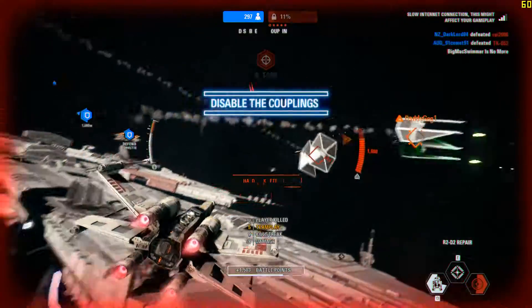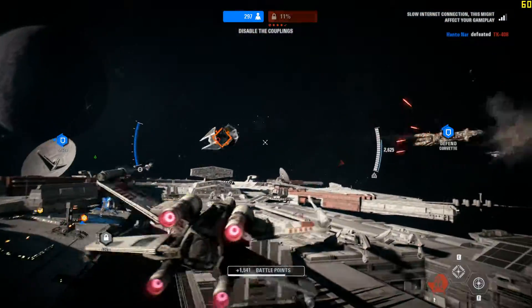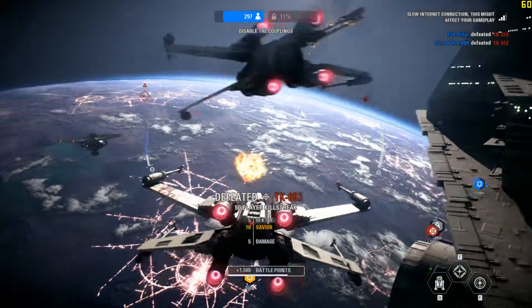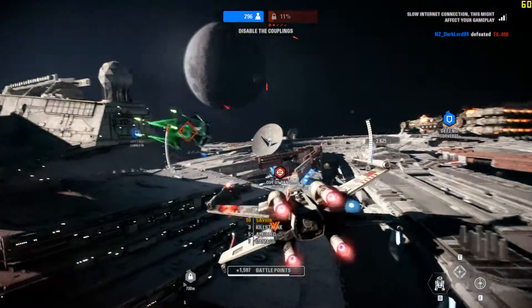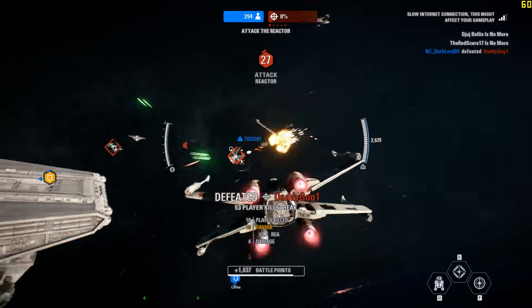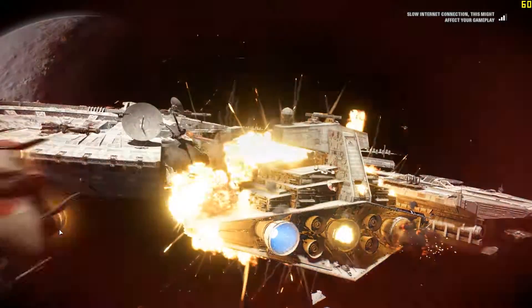Nice shooting. Shields back up — concentrate fire on the power clamps. All right, who's next? One of our blockade runners is taking damage — defend it! Well, that's a step in the right direction. Gotta shake them. Shields offline — now focus all fire on the reactor, we don't have much time. Fighters, we have to take off. We need even more heat, we need more power.